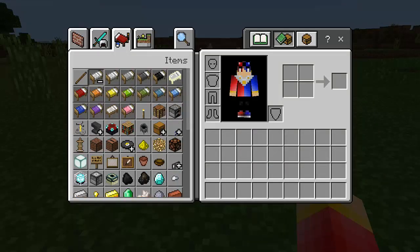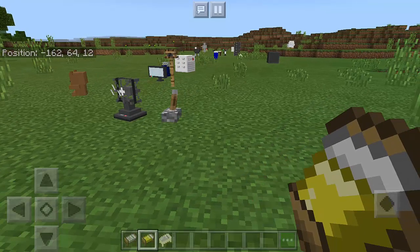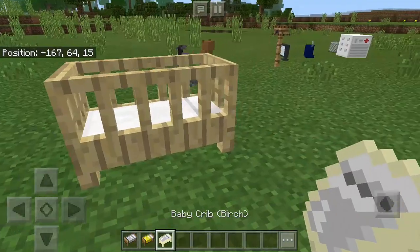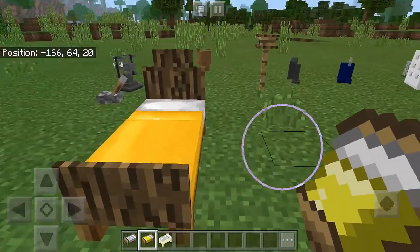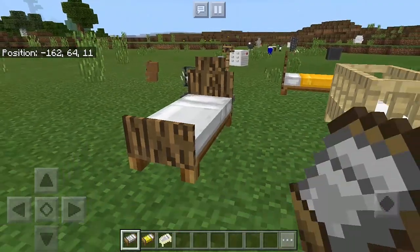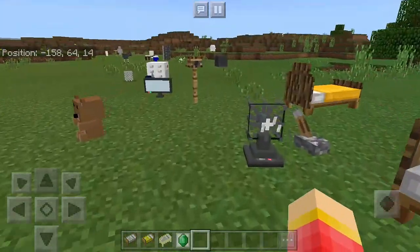There's actually more — if we go to the bed section, we have new types of beds. We have the crib, the birch bed, the yellow bed, and the brown bed. They all look cool, and I think they look better than the default bed.